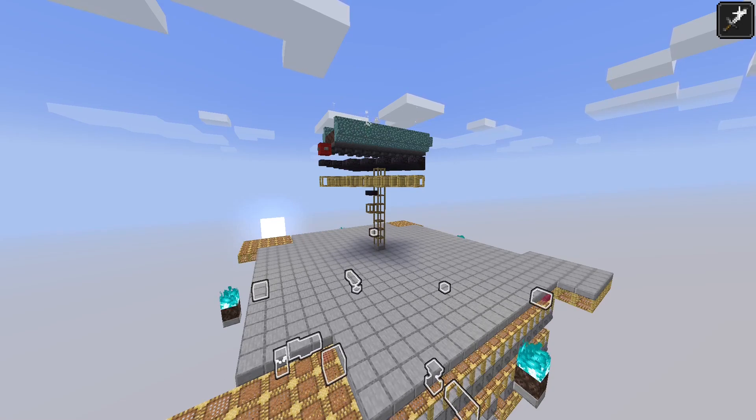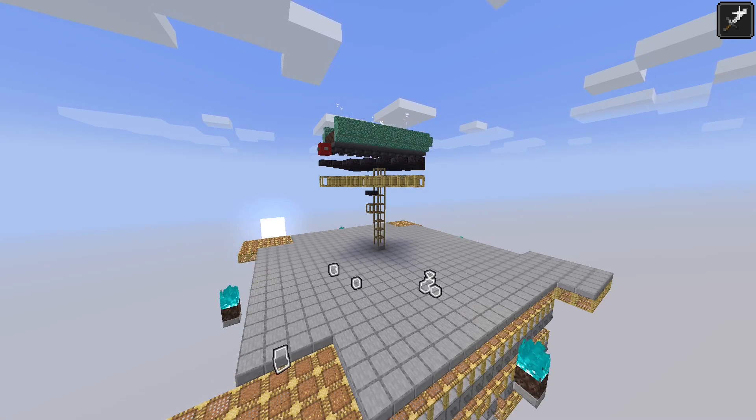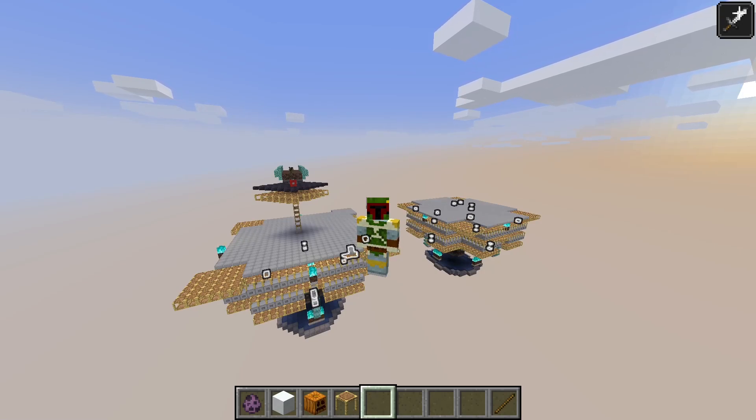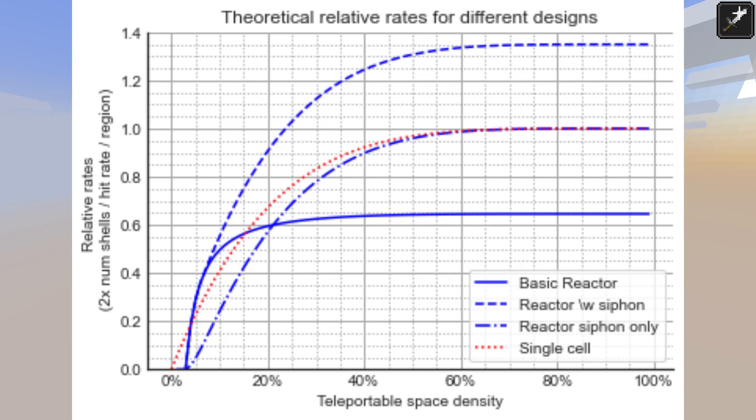Just one more thing I wanted to talk about before the end of the video, which is: what if instead of grinding all the shulkers within the reactor, we pull out a portion of the shulkers and grind them externally? So, does this work? On the one hand, we have fewer shulkers within the reactor to duplicate. But on the other hand, we're also increasing the individual duplication rate. I did the maths on this, and as you can see from this graph, if we pick the optimal rate of shulkers to remove from the reactor, we'd approach the rates of a single cell farm with a reactor setup. I also ran the numbers on what happens if, instead of collecting all the drops within the reactor, we only collect the drops from the shulkers removed from the reactor. This might be useful as it means we don't have to worry about designing our reactor cells to allow for easy drop collection. It turns out that not only can you get similar rates to a basic reactor setup, but you can even exceed it.